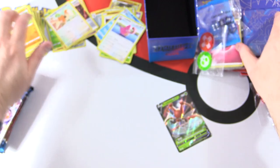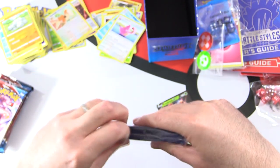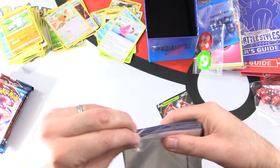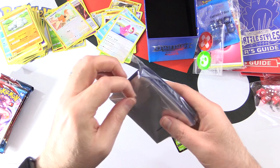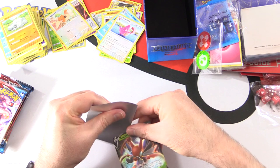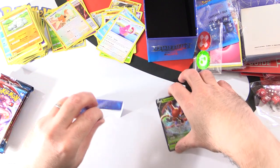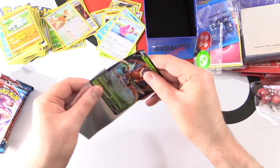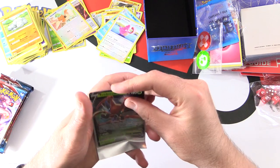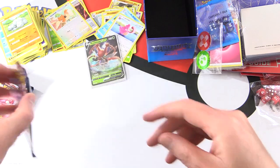Let's sleeve it up. I'm going to grab a blue sleeve here for this one, and then we can hope we'll get some more, even better than this one. I think this is one of the lower-end shiny Ultra Rares. There we go — pop it in there very carefully. Not liking the new sleeves; Pokemon sleeves are a little tough.